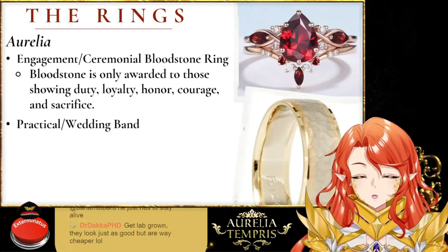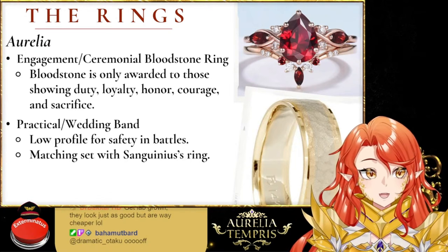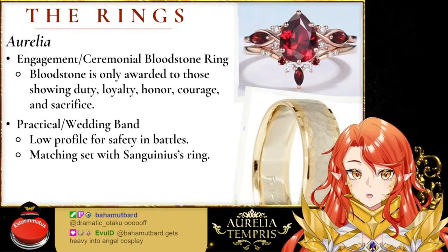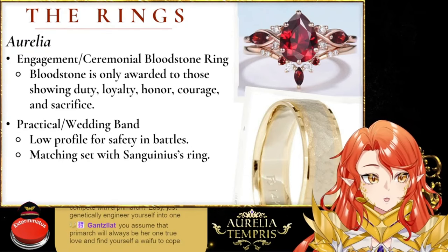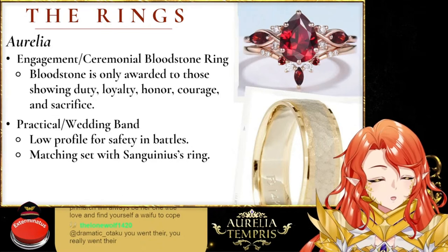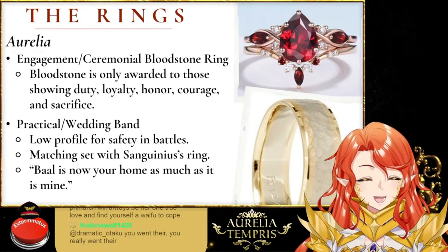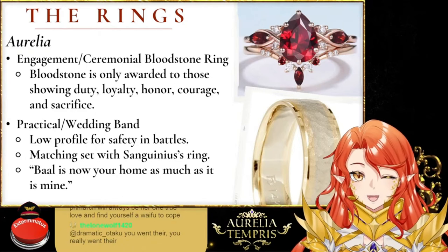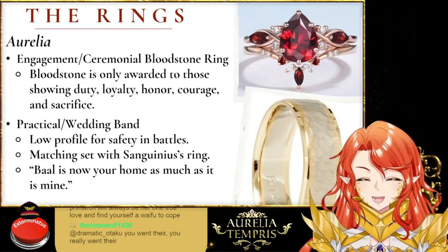Now the practical wedding band — you might think it's the same picture, but I thought it would be nice for it to be a matching set with Sanguinius's ring. I've also included a quote I thought would be perfect. Sanguinius would also select this one as the wedding band — I think he would have gotten the idea from Vulcan and asked, 'Can you make one for Aurelia?' And he would say: 'Baal is now your home as much as it is mine.' I thought that would be very, very sentimental.